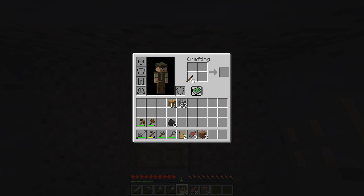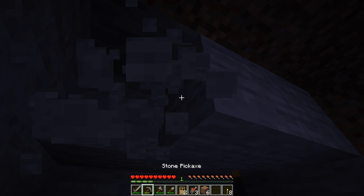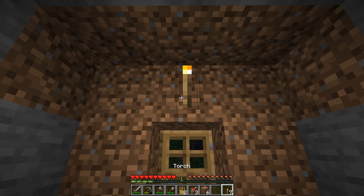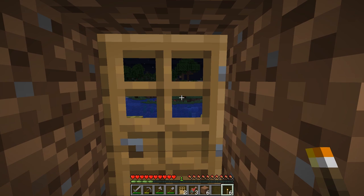Now we're going to make torches. A torch is essentially a stick with coal on top, and you get four per operation. Eight should be enough — I want to save some coal for cooking. Now we're safe in here; if you're claustrophobic and want to raise your roof that's fine too. Pop those ceiling blocks out, then put a torch up here to light up the inside. I'll put one on the outside too — quickly, close the door!